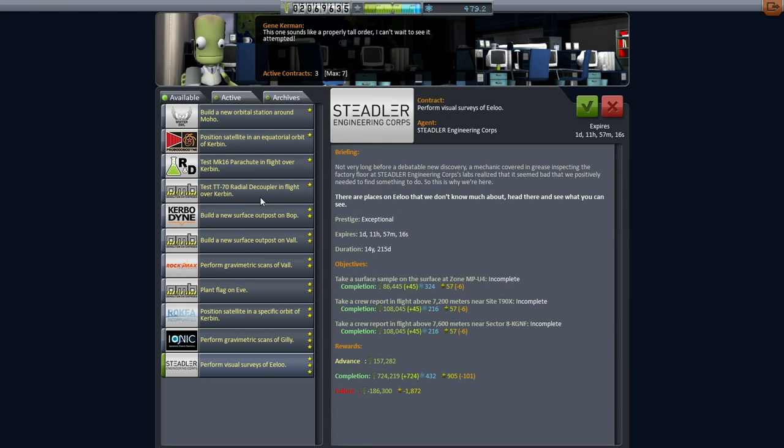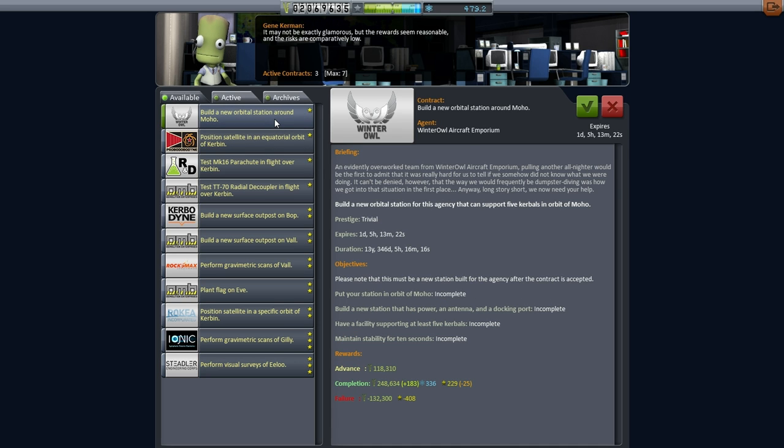I just decided to check the contract screen and we've got some interesting stuff. We've got 'perform visual surveys of Elu.' I wasn't planning on sending a Kerbal over there with this station. This involves taking a surface sample, crew reports — this might have to be a separate mission. Lots of funds, lots of science. But we really can't use the science right now anyway until we get about 6 million funds to unlock the next tier in the research center.